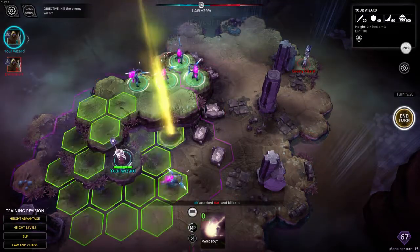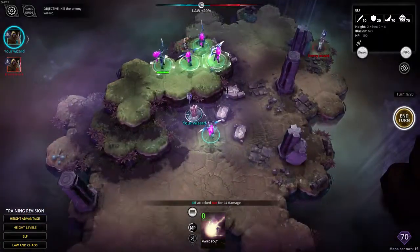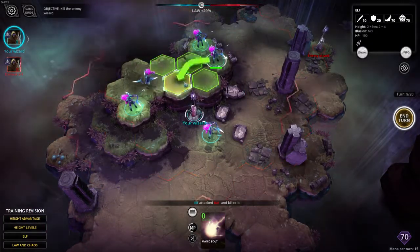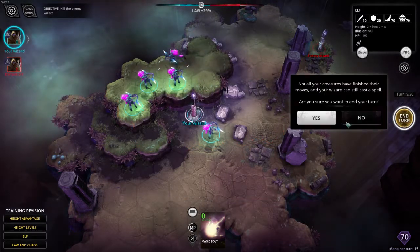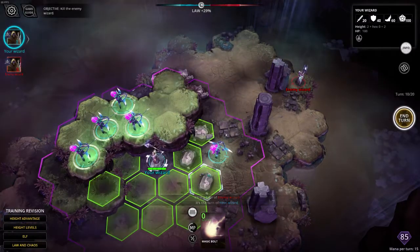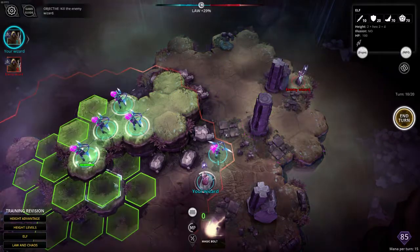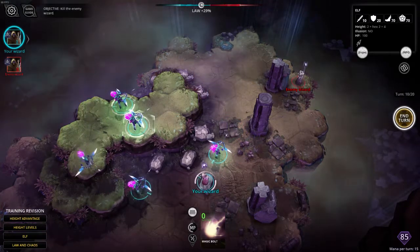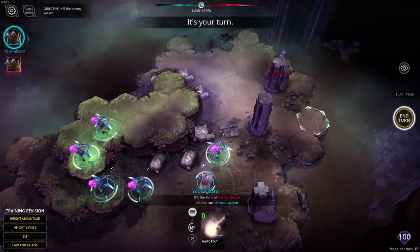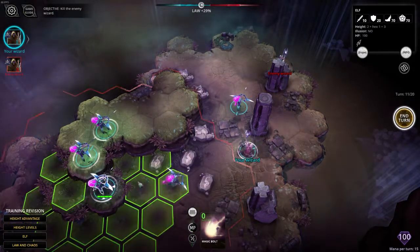It looks like the enemy Wizard has run out of spells, so we can advance and finish it off. We're all going to come down now that we're no longer under attack. The enemy Wizard has got nothing to do and can't really even usefully move. What we are going to do though is advance behind this Elf so that as we enter into bolt range we can't be bolted. Because even though the bolt won't kill us outright, why take a hit if you don't have to? Now we'll use this pillar for cover and move up with everyone else.